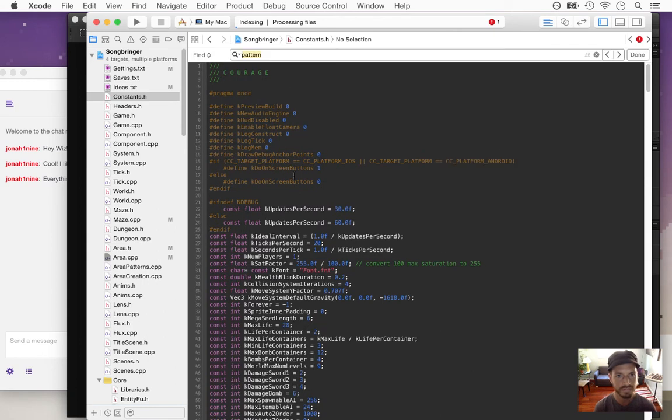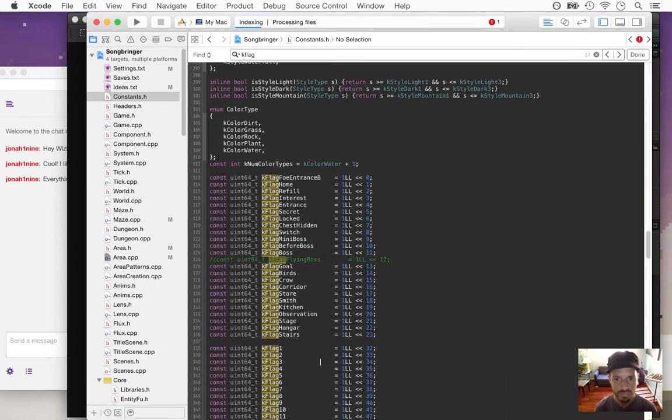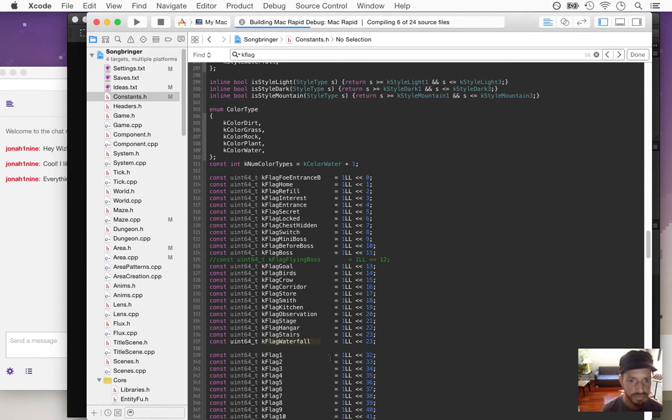We've got stairs as the last flag I used. Now we're going to do k-flag waterfall. This will help because it can be used to quickly recognize whether there's already a dominant style in the current area. This waterfall style is pretty dominant — it should dominate the whole scene. That's why we're going to use this flag.